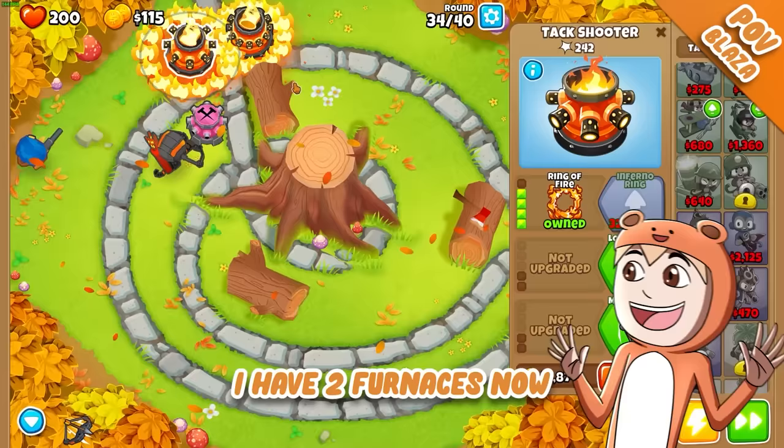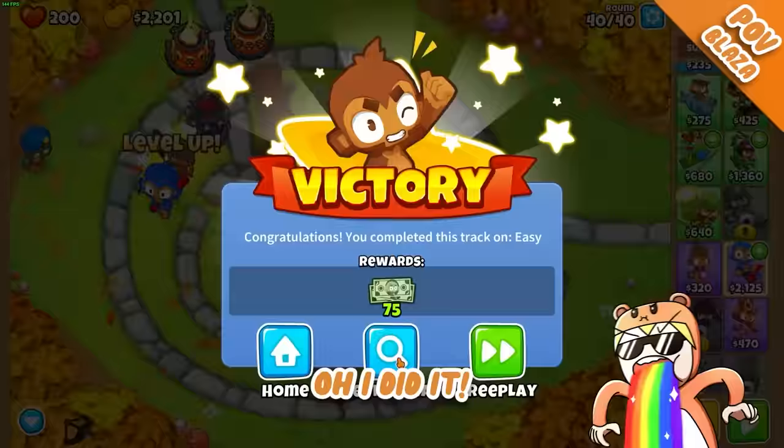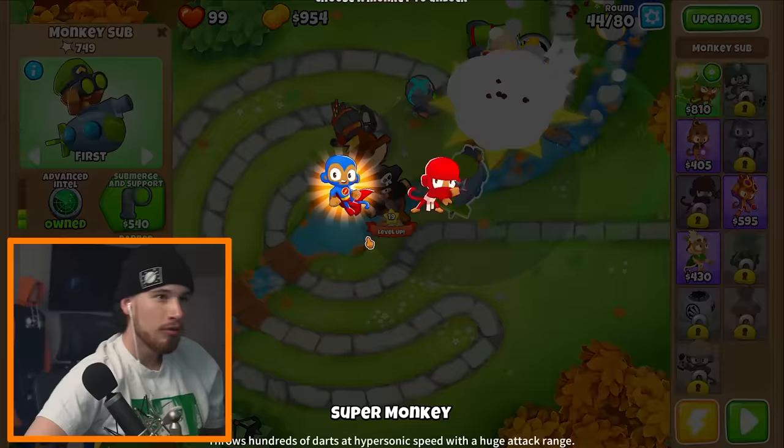I have two furnaces now and I literally don't even see a single balloon because they instantly get popped. I won! Level 19! We unlocked super monkey — I love super monkey. He's not even that expensive, he's 2,700 and he shoots so fast.